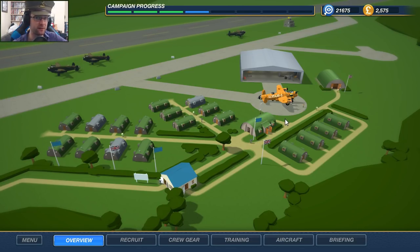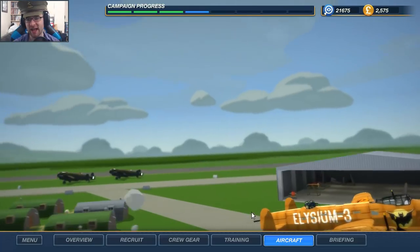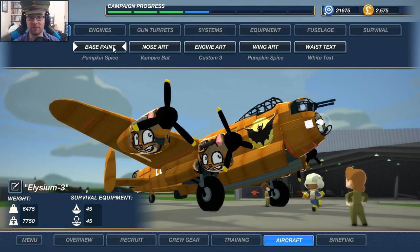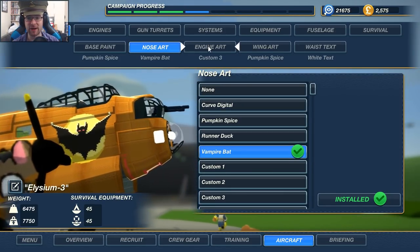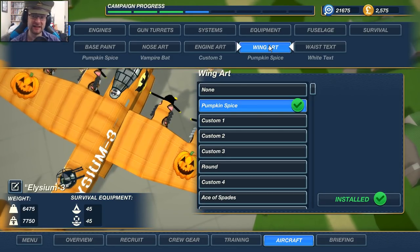I think there's now a couple of hotkeys to go to different places in the plane. You might see our aircraft over here — it does include some Halloween skins. We have a pumpkin spice base paint, a vampire bat on our nose, and pumpkin spice on our wings. I guess we could fly around this for a couple of sessions for Halloween.